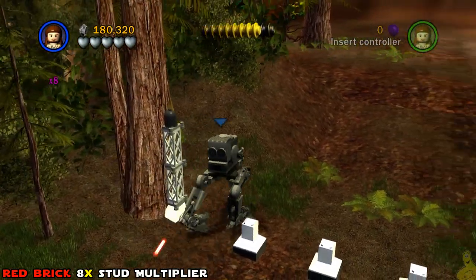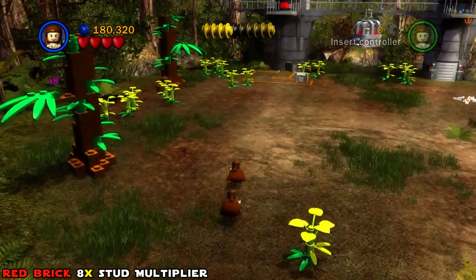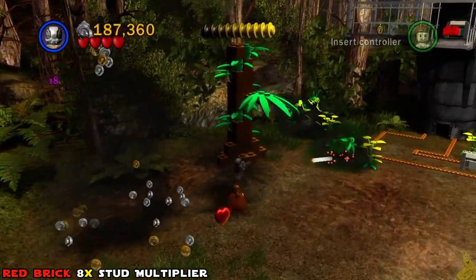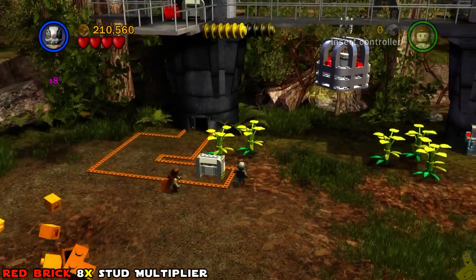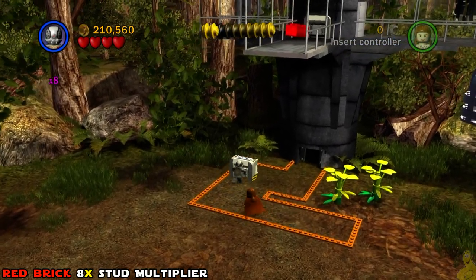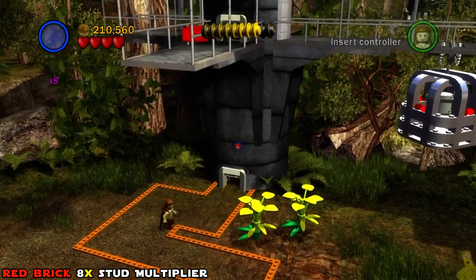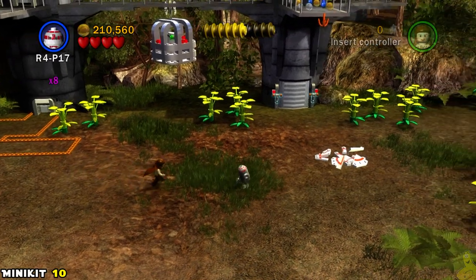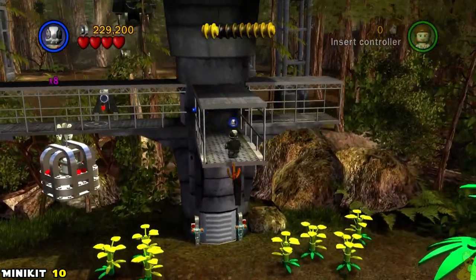The shield is officially down on the far right, giving us access to that side. Two things to grab before we leave: the red brick for the 8x stud multiplier — you can see it already on the high left side. We smash things and collect studs along the way — of course we have to get them all. It would have been nice to have already had that 8x multiplier to stack up to 64x. We push the little hobbit hole over to the wall, it activates, we go through — booyah kashow.